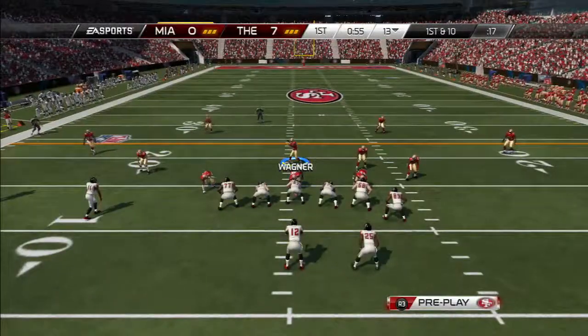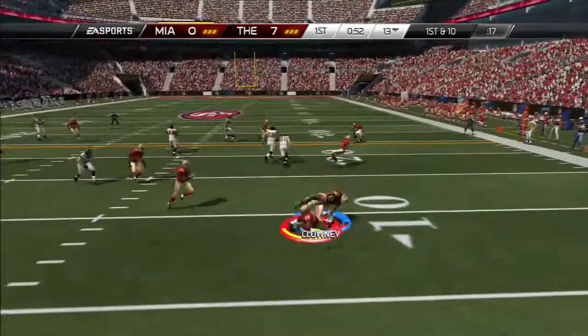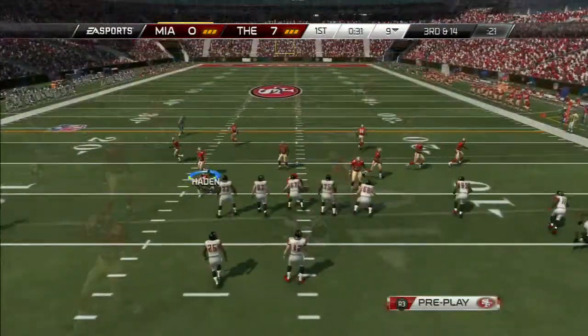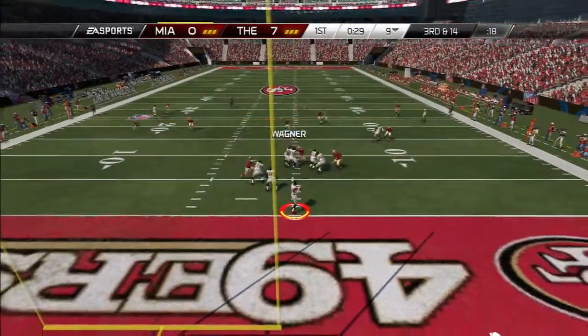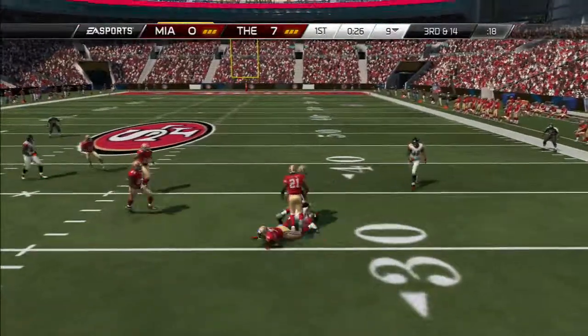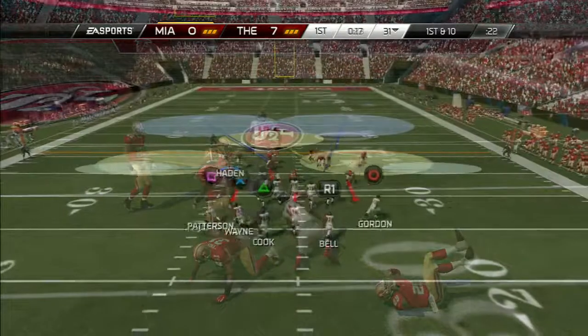First and 10. He goes to Jamal Charles. Clowney and Eric Berry collaborate for the stop — loss of four. A couple plays later we're at third and 14. Huge third down as he converts — it looks like to Percy Harvin. We hit him down low but he holds on to the ball. First down. A huge conversion by my opponent.